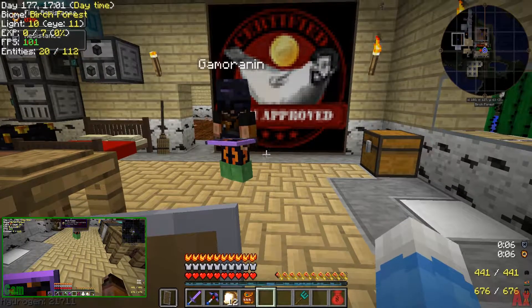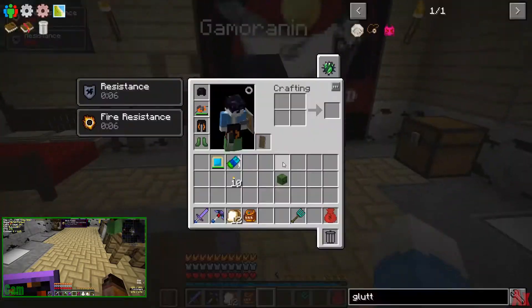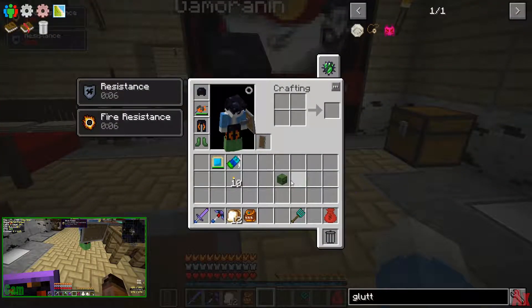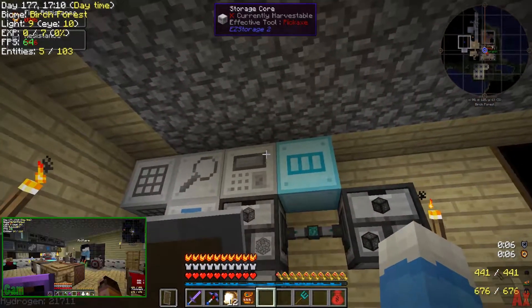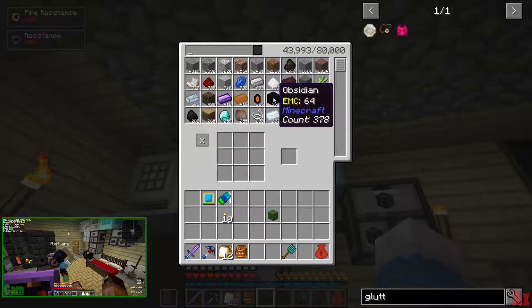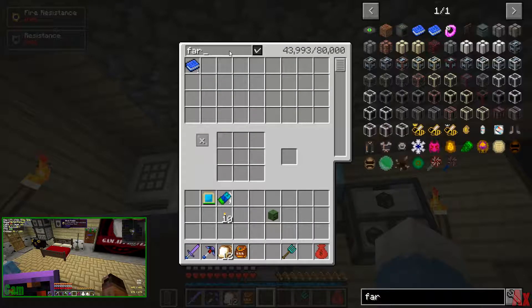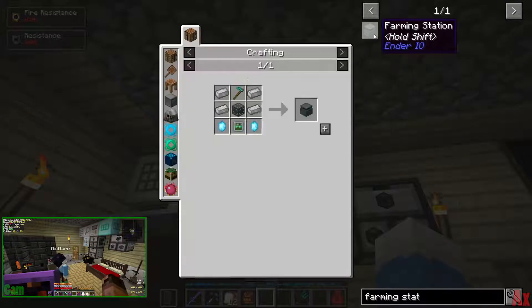So I died like four times in the previous episode. We got this zombie head from my inventory - it's from the deep dark - and that's going to become a farming station. I'm going to make that happen. What are your plans for this episode? I think I will summon the Wither, but maybe at the bottom of the world instead.